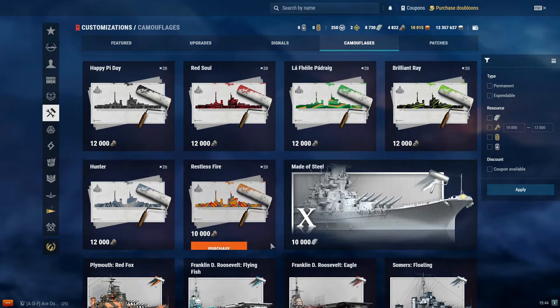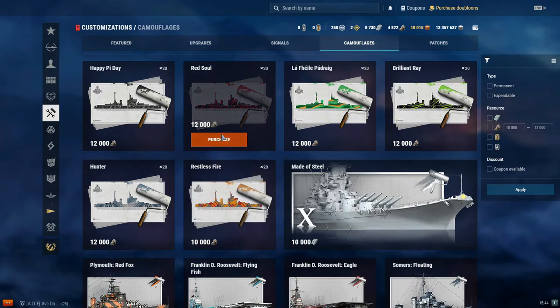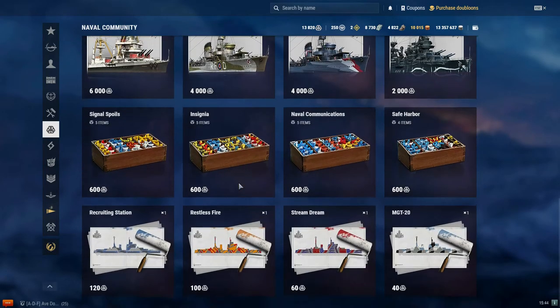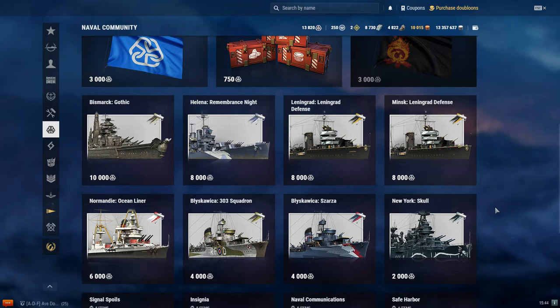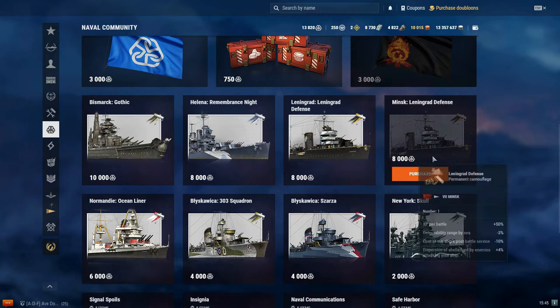You also have the expendable camouflages. Over in the armory there are some camouflages not listed in the Naval Community tab, like the Creating Station, Stream Dream, and MGT20. If you're a collector and want one of each just to say you have them, that makes sense. But I think all of the permanent camouflages are good choices — you get the XP bonus per battle and a 10% reduction in post-battle service cost, which means more credits in your pocket.